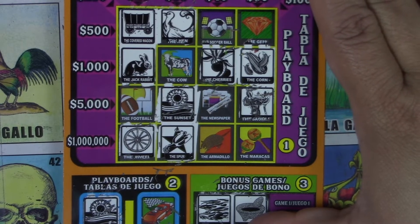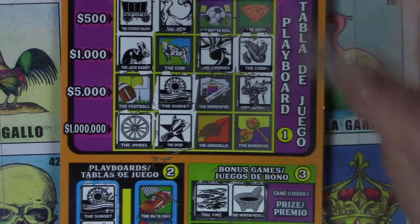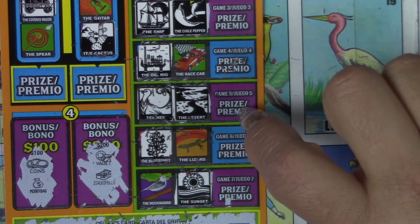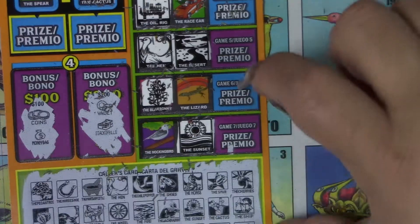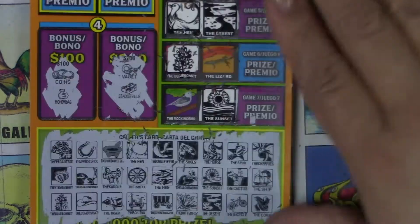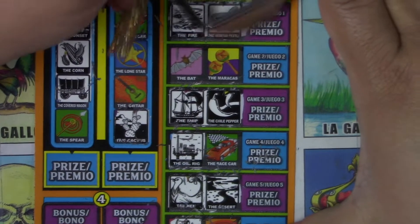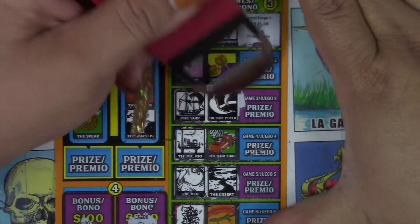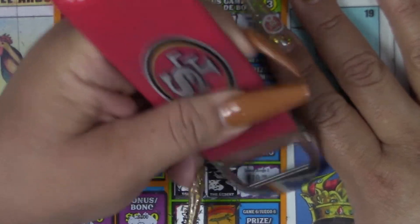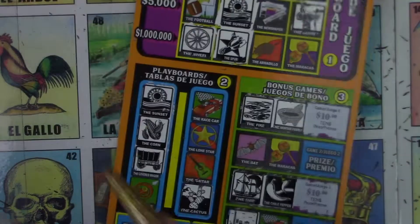No cow. No jam. No football. No nothing, honey. But you got some winners! Winners — I sure did. Let's go back to them. I have one, two, three winners. I didn't get a lizard, didn't get a mockingbird, no race car, no spear. So I have three of them. This is $10, and this is another $10, and this is another $10. That's a $30 winner! Nice. $30 — we'll take it!